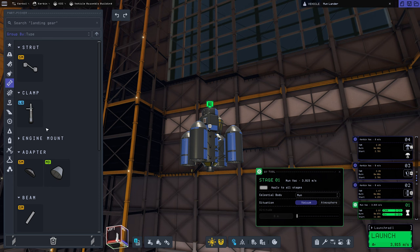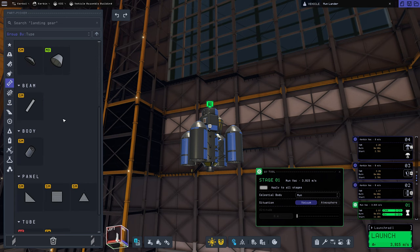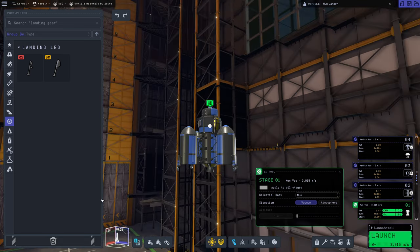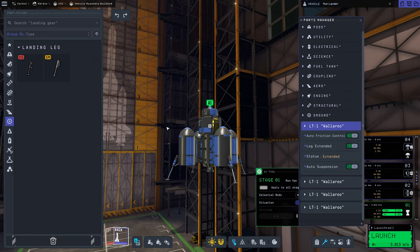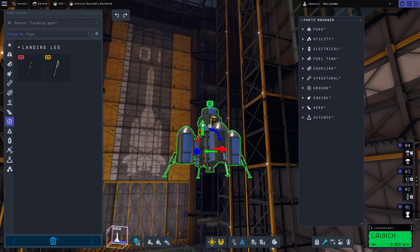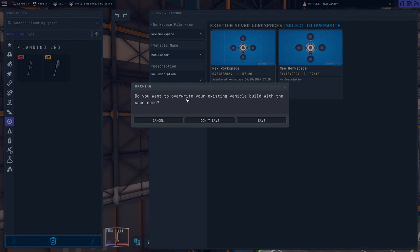Now we're going to need some form of landing legs, which should be under structures. We're going to go with LT-1s. Those are going to go approximately here — it'll be nice and wide. Maybe we should move these down a little bit. I want to rotate and translate, not grab. I'll move this guy down. We'll unextend these for the time being. Now we need to deliver this thing, but first I'm going to save it and overwrite it. We'll put this out on the pad.